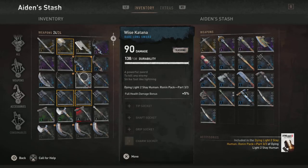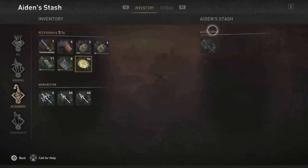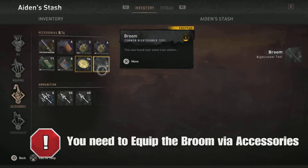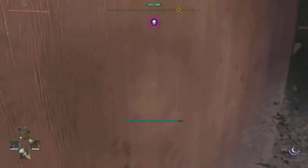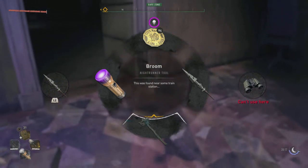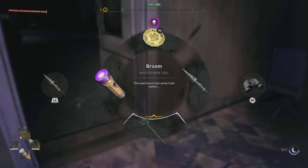All you need to do is move that and then equip it. And there you go — you have successfully performed the glitch on how to keep the broomstick in free roam in Dying Light 2. You can use this to fly pretty much anywhere, as long as you have the stamina.